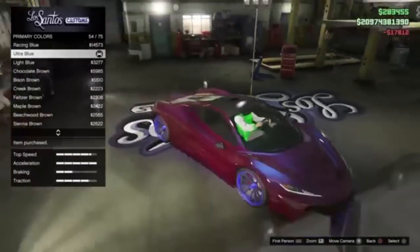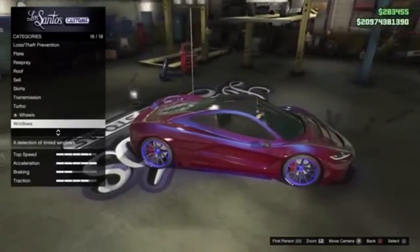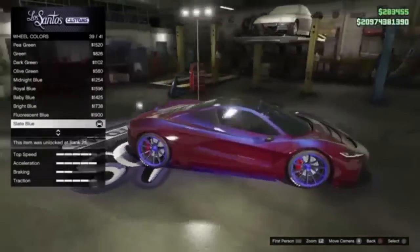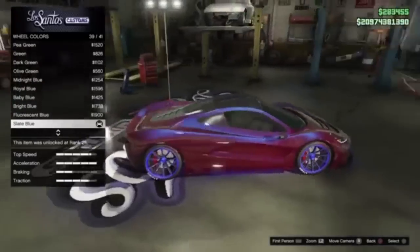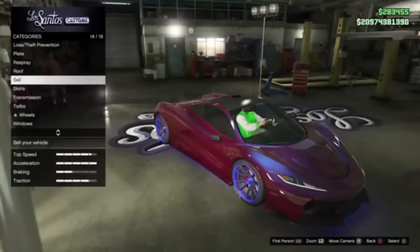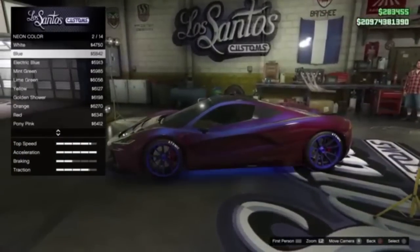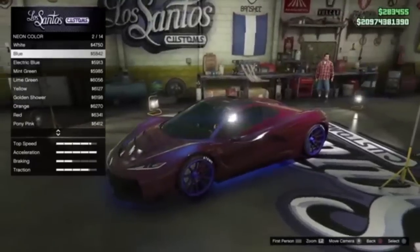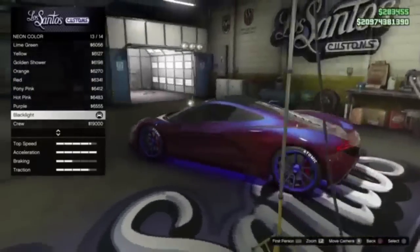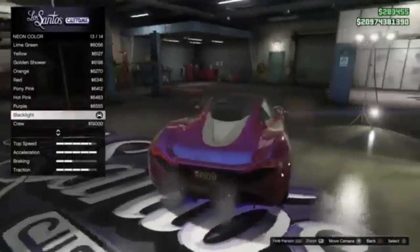For the wheels, the wheel color I put slave blue because it looks the closest to the paint job — like the blue. And then for the lights I put a black light, because the blue didn't really work. It's up to you between the blue and the black light, but the black light matches the wheels and the whole car a little bit more in my opinion.